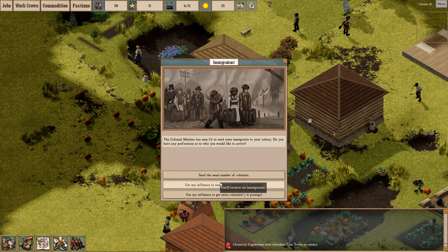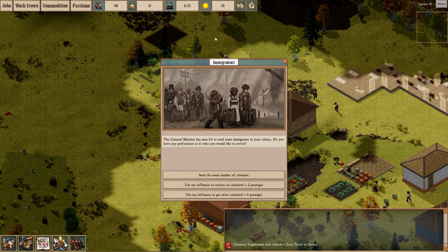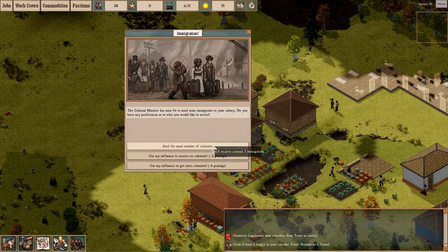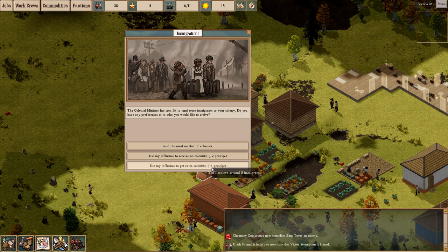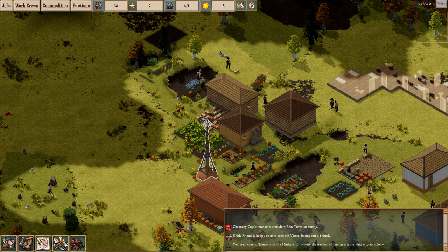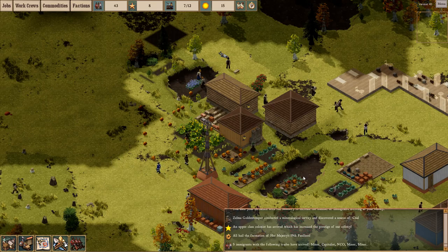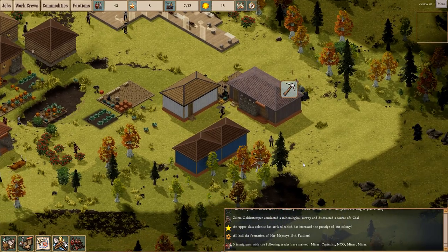Hello there, and welcome back to our Let's Play of Clockwork Empires. Starting off from the looks of it, day 15 right over here, we have some more immigration. Checking out the options this time, it looks like we actually have the option of getting some more colonists than usual. If we spend some prestige, we receive a whopping five immigrants. So let's do that - we get a minor, a capitalist, two more minors, and an NCO for the military. Not bad at all.